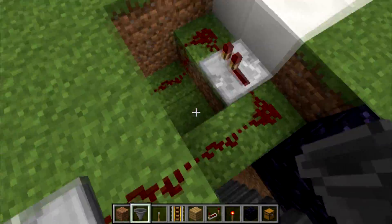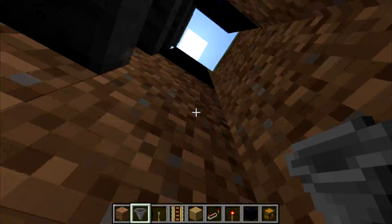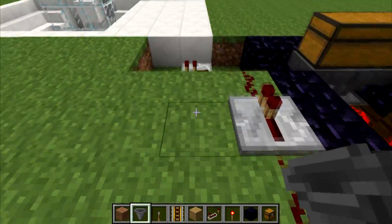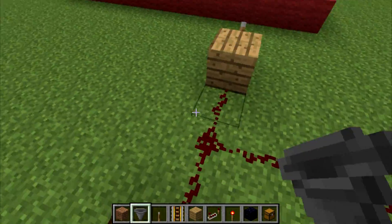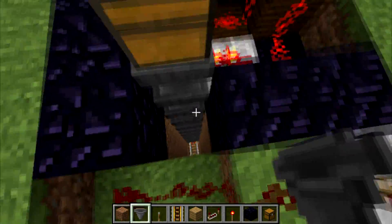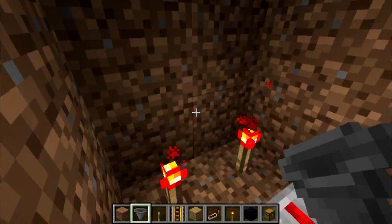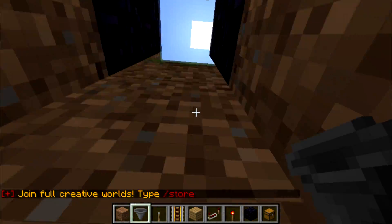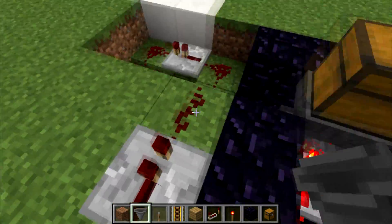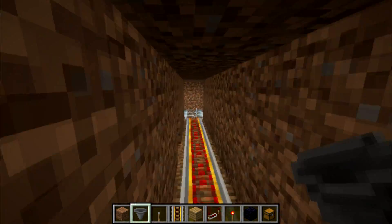Basically when this gets powered it will also send a pulse down here that will launch those minecarts. It actually takes 300 repeaters on 4 ticks to get to 2 minutes. So you might want to use maybe an item decay timer or even a comparator sticking out of the minecarts right here to check if they're full, and then redstone going out like that. This will send the 2 minutes down and it will launch the minecarts which are full of your goodies into wherever you want it to go.